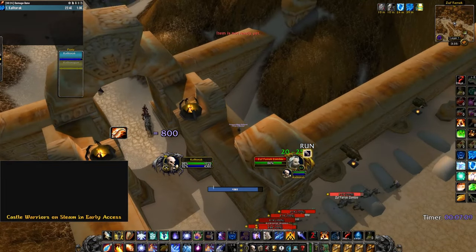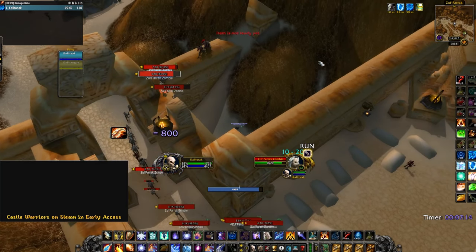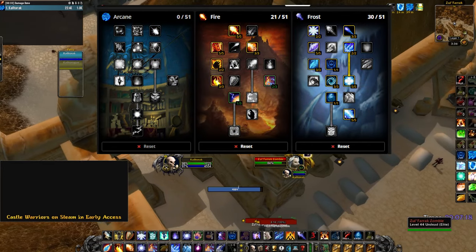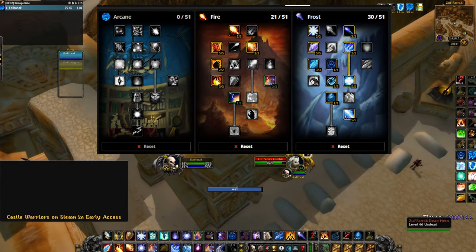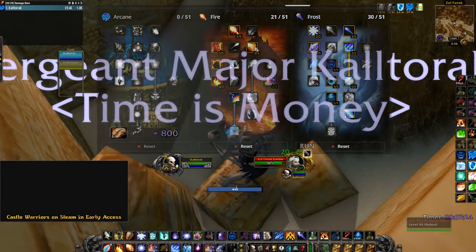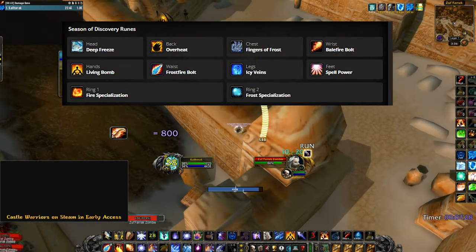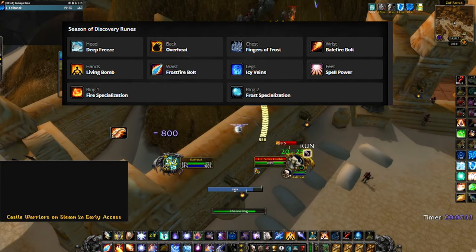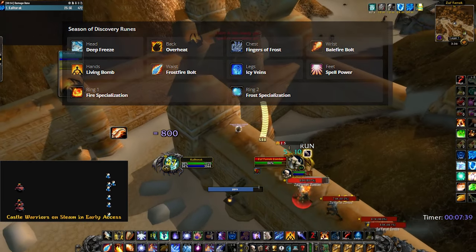Onto Frost — it is doing a bit less DPS than Fire, but if your raid has 3 or more mages, you will run a Frost for Winter's Chill. Here are the talents; level 60 allows us to go deeper into Fire which helps a bit, and it also enables us to get Improved Scorch. Frost is a bit awkward right now — on single target, Ice Lance and Frozen Orb are a DPS loss, which makes the rotation a little more boring than Fire's. Deep Freeze performs better than Overheat with Hawk Shriek as Frost right now.